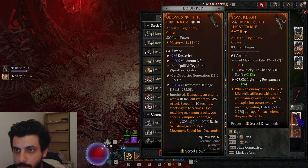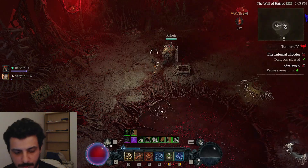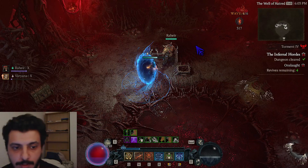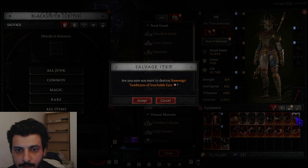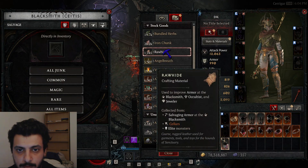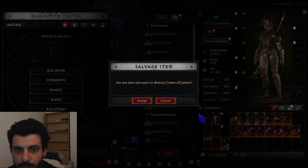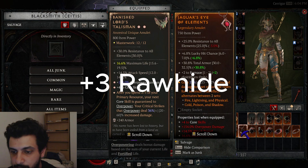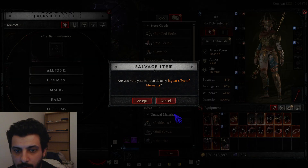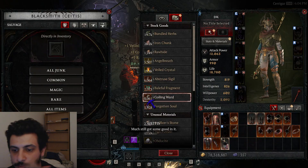I do have an ancestral unique — let's see how much that is worth in scrap value: 1235, then 1245 after salvaging. So 10 rawhide for an ancestral unique. A unique helmet gives three. A regular legendary gives one.